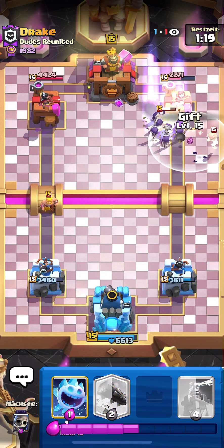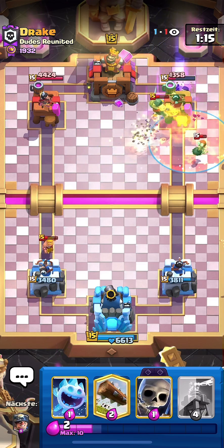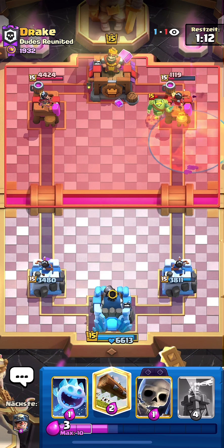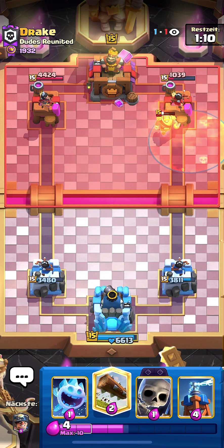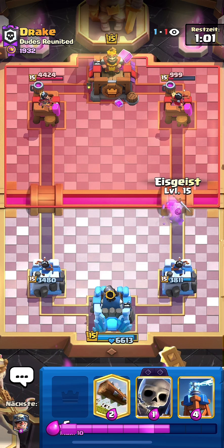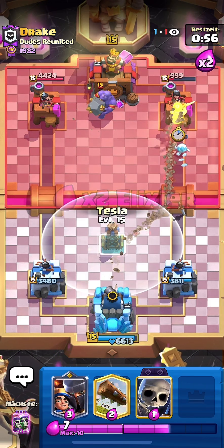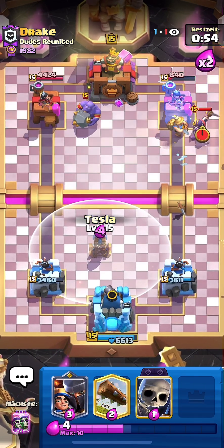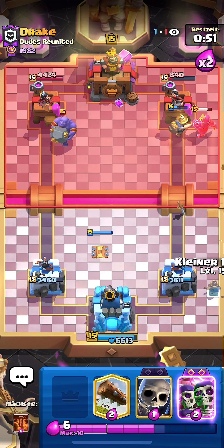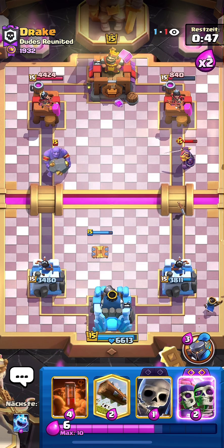They're gonna steal chain — I'll Poison here. He has Nado, which kind of saved him, but that's still a lot of damage for us. I could emote this guy and be toxic but I'm feeling good today, feeling like a good man. I'll go Tesla for the Bowler and also for the Drill — if he plays the Drill with the Evo Knight he's gonna get more value.